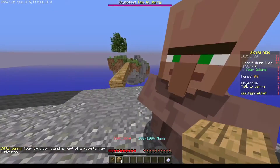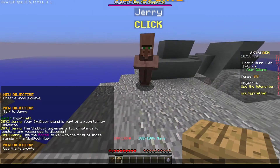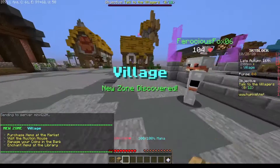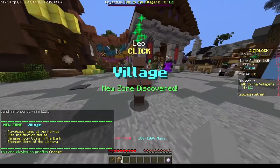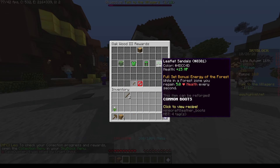This NPC says: 'Your Skyblock island is part of a much larger universe. The Skyblock universe is full of islands to explore and resources to discover. Use the portal to warp to the first of those islands — the Skyblock hub.' Okay, that's probably what this is.